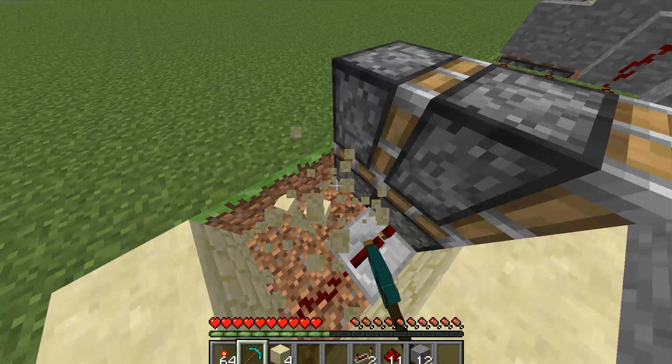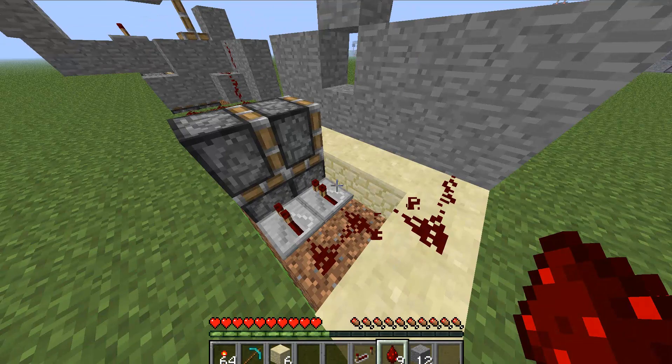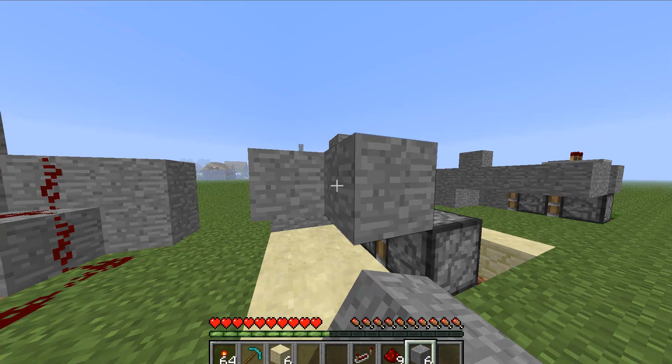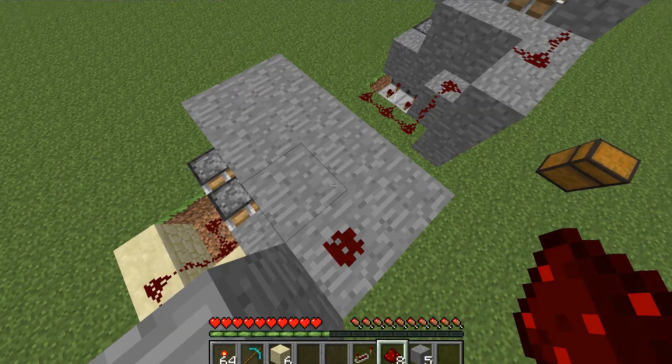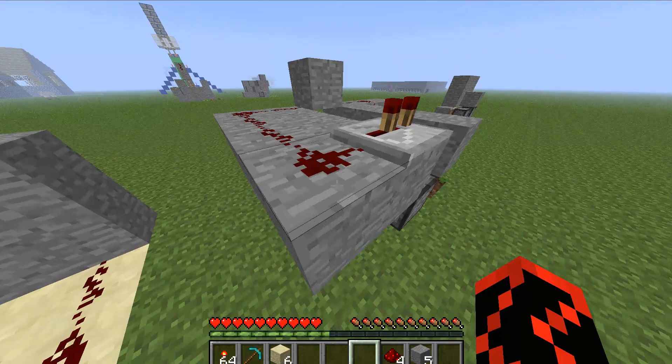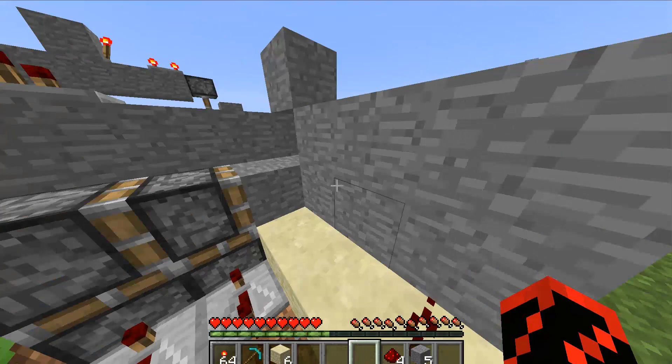Now if I put this piece here, run redstone right here — and this is almost done, as you can see. One more block right here. Then on this side we make a little platform coming out, just like that. Right up here we run this piece of redstone all the way around, just like that. Now the timings are: this one's at two, and these ones are at four.